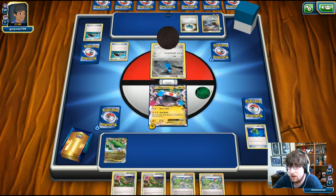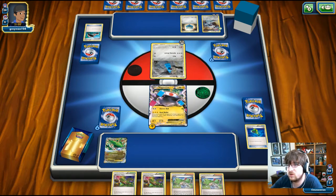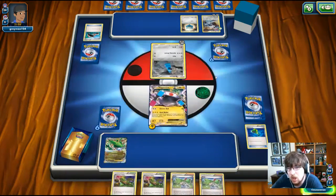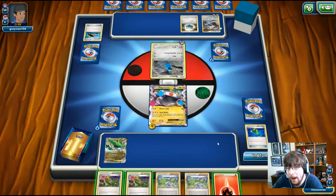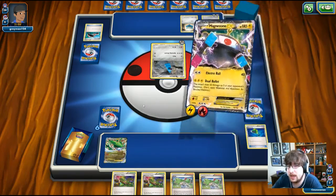Another Roller Skates — no cards this time, into the discard pile. He attaches a Steel Energy and retreats out to the Beldum. I'm going to attach this energy and go for 40 damage — because I can do that.